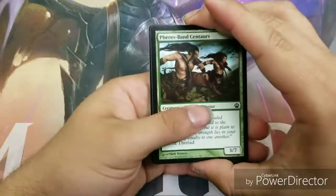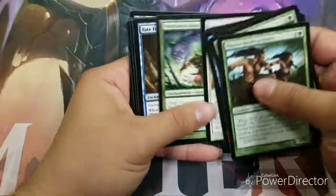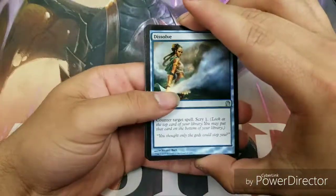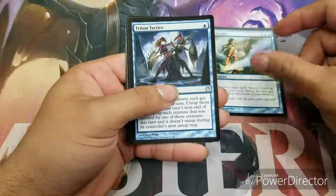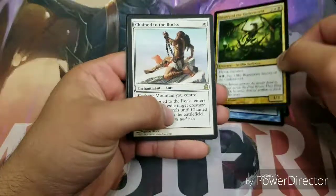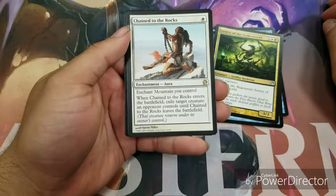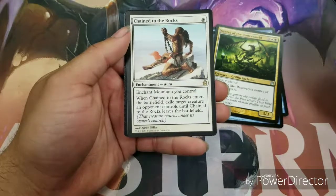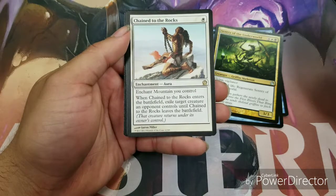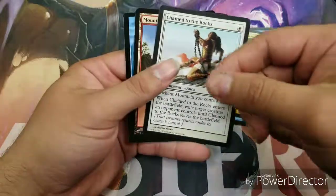Skipping past the commons. First uncommon is Dissolve, Triton Tactics, Sentry of the Underworld. Our rare is Chained to the Rocks — it's a one-drop, one white enchantment. Enchant a mountain you control; when Chained to the Rocks enters the battlefield, exile target creature an opponent controls until Chained to the Rocks leaves the battlefield. Yeah, it's not bad.